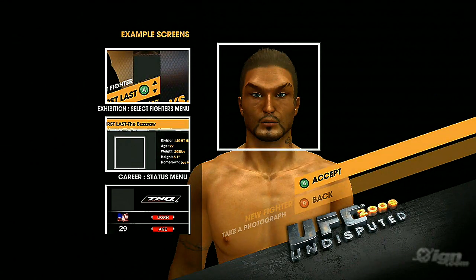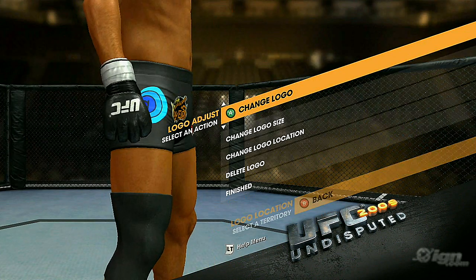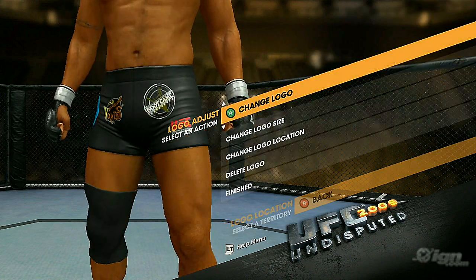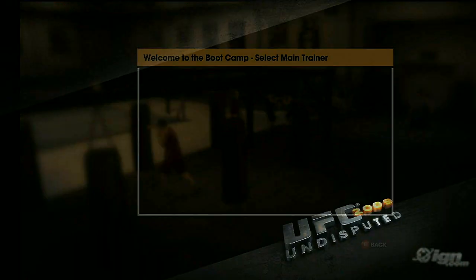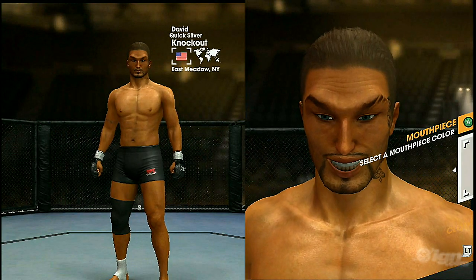Now you'll just make the finishing touches like adding a few sponsors to your shorts to help earn some cred, and selecting your head coach. Now that fighter creation is behind you, it's time to head into the octagon for your try-out match.